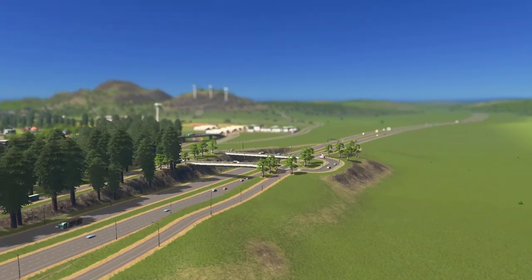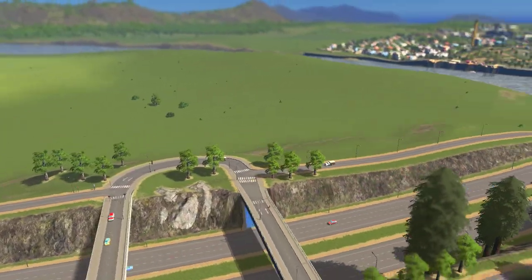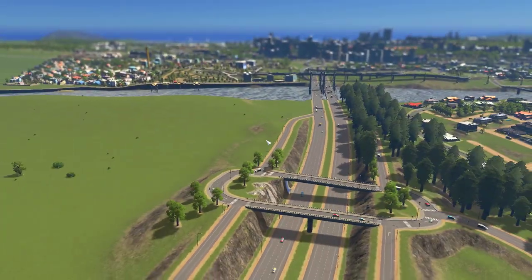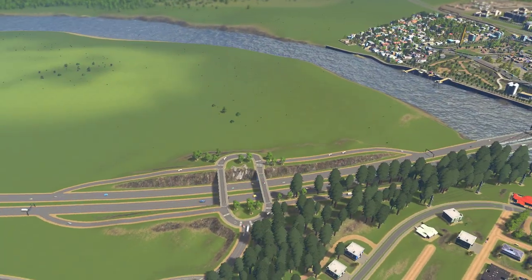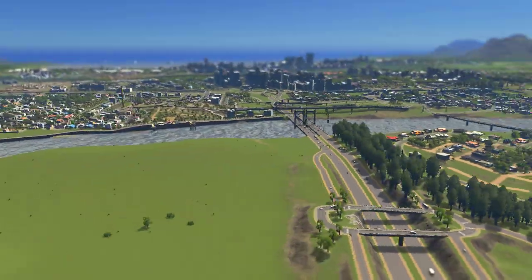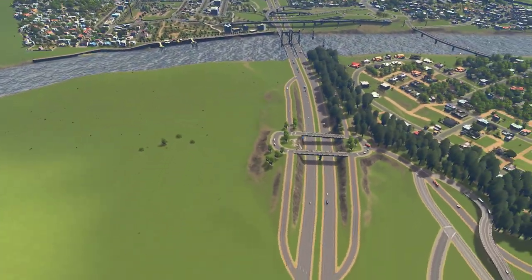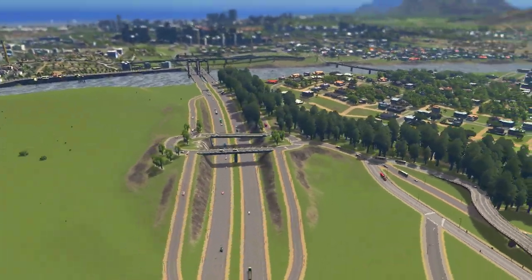Hey guys, welcome back to episode 34 or 35 of our vanilla Cities Skylines let's play. Today's episode we are going to be working on putting our small airfield into our little spot of land that we have here by the river. We're choosing to put it here because it's got super easy access to the highway, which is really important for putting an airport down.